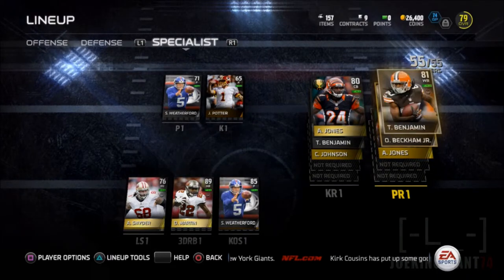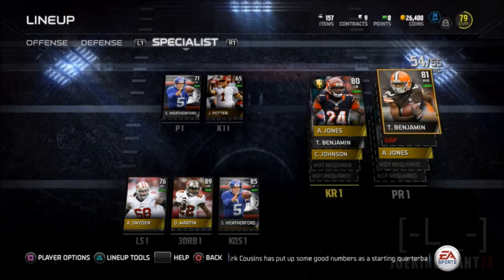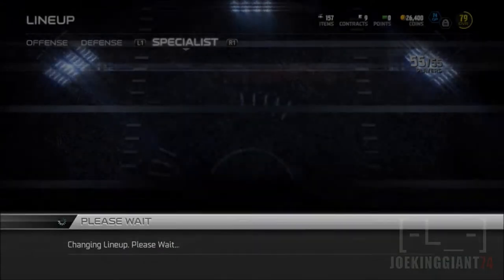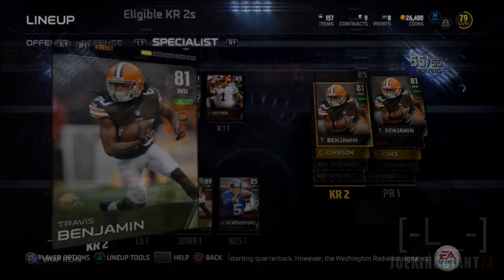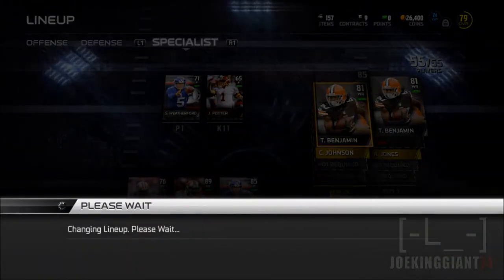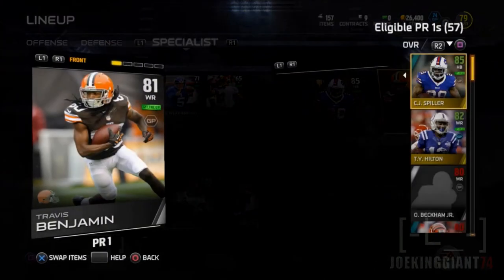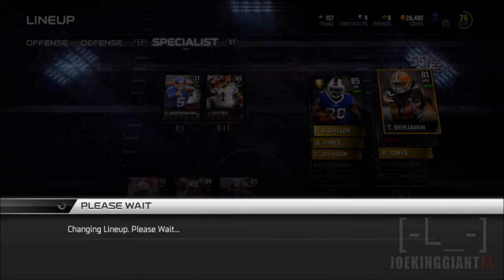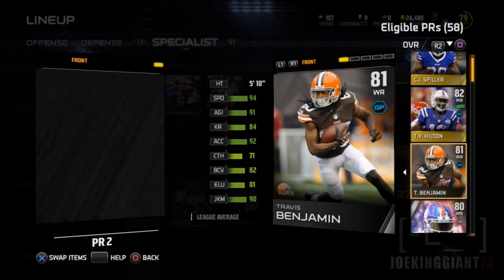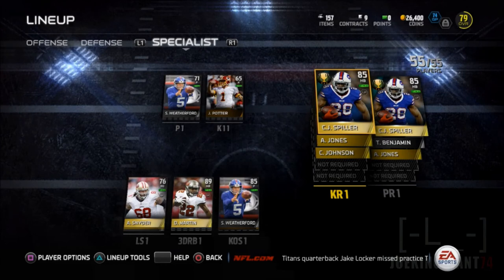Yeah, pretty much it guys. If you want to see more solo challenges being completed, please let me know in the comment section and leave a like if you enjoyed seeing what you get after completing the whole regular season solo challenge. There he is, the beast CJ Spiller - it's gonna be a hell of a team. I feel like I can go and defeat Season 2 with this team, especially with CJ Spiller on kick return. Subscribe for more Madden 15 Ultimate Team!